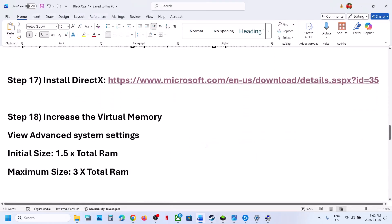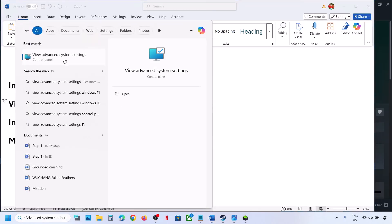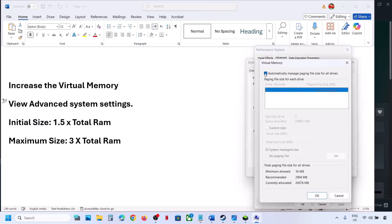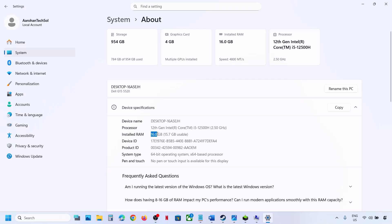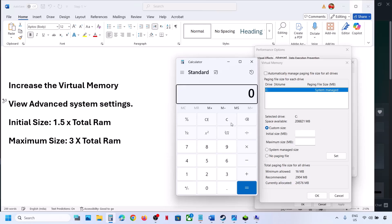Still not working: the next step is to increase virtual memory. Type 'View Advanced System Settings' in the Windows search box and click on it. Under Advanced, click Settings (the first one), go to the Advanced tab, click Change, uncheck the automatic management box, and select the drive where the game is installed. Select Custom Size. The Initial Size is 1.5 times your total RAM in MB. For example, with 16GB RAM: 16 × 1024 = 16384MB total RAM.